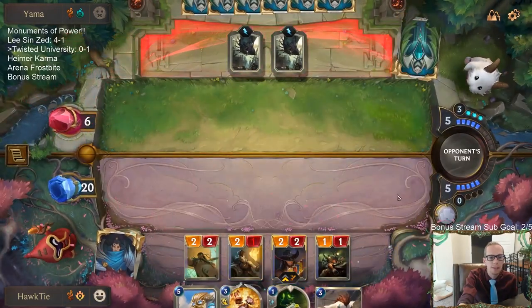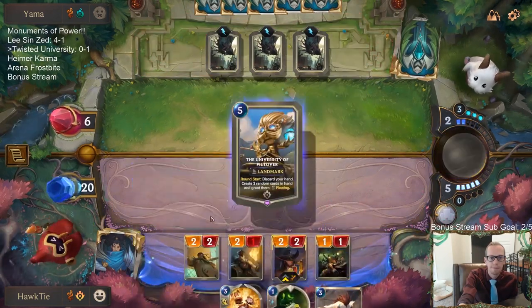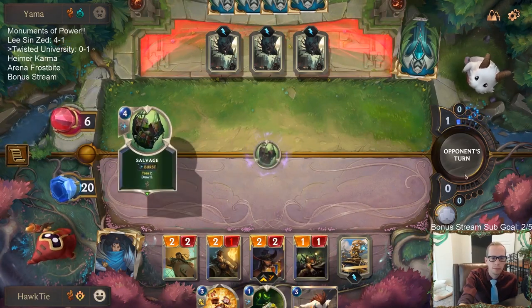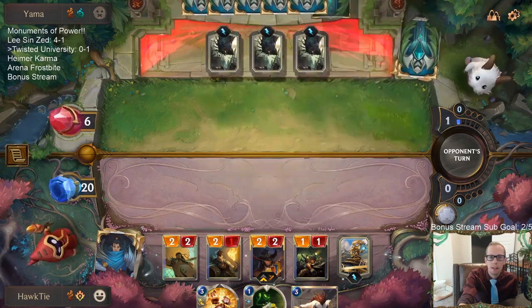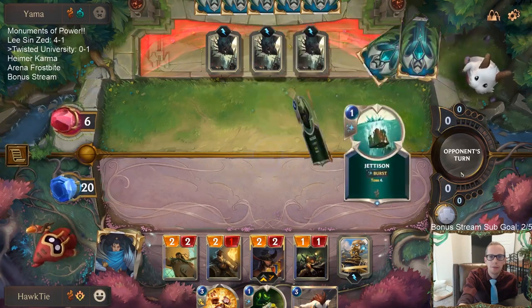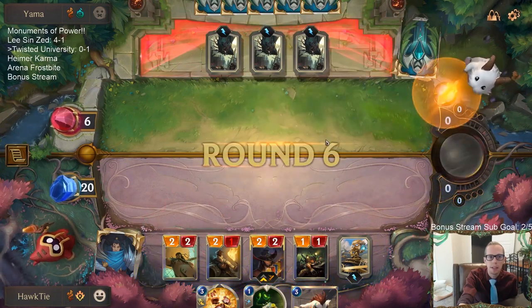They are at six, and they're still just playing these things. We don't know what's in their hand, but they're going to get three Sea Monsters next turn — actually two Sea Monsters. So that's going to be pretty sweet — these are all going to be like six and seven mana things.